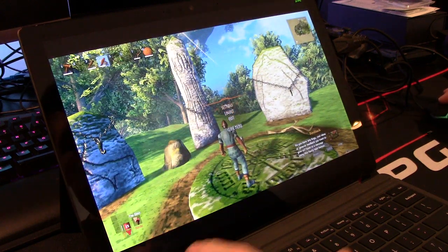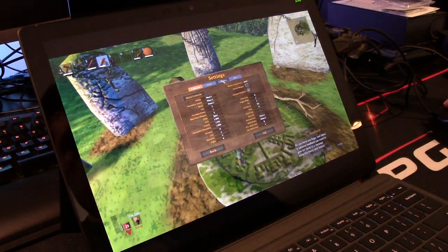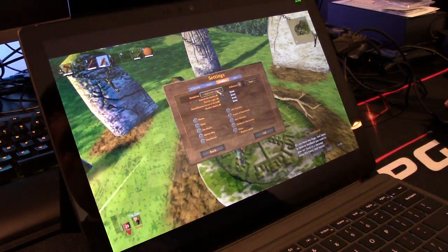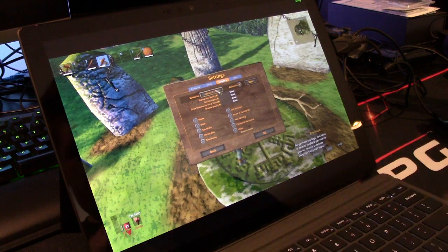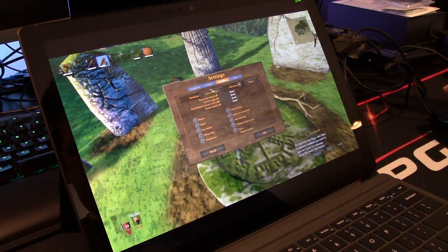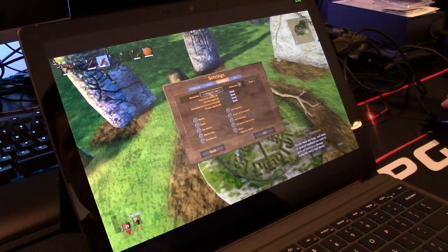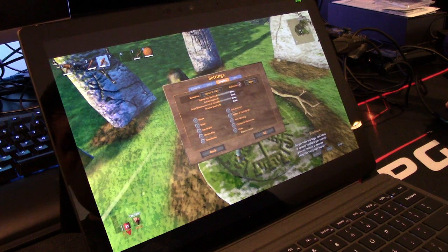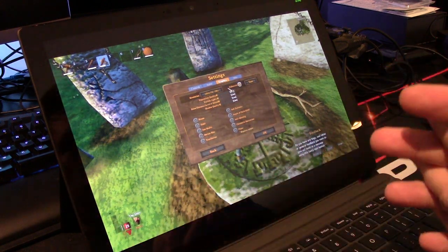I've got Valheim running here. My settings are 1280x720p at 59 hertz. Make sure your refresh rate is as high as you can get it, because if you set it to 30, it will cap at 30 even if your system is more powerful than mine. All the vegetation and everything is set to low. Full screen is checked. I tested windowed versus full screen — there was no performance difference.